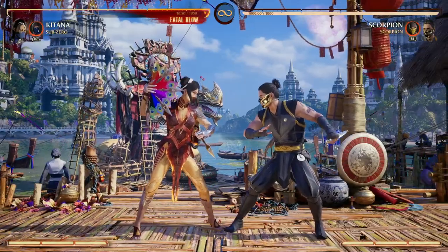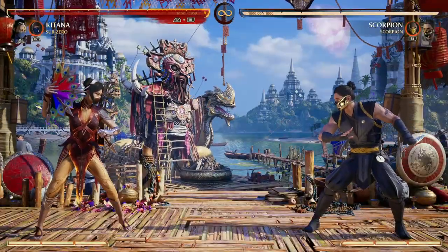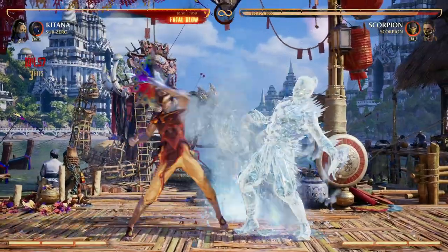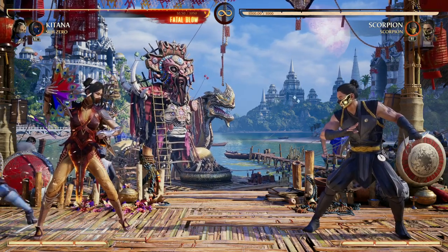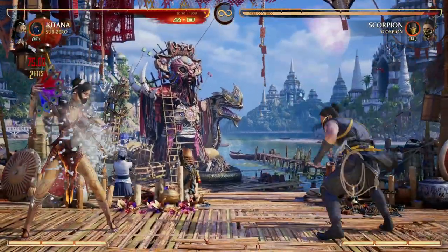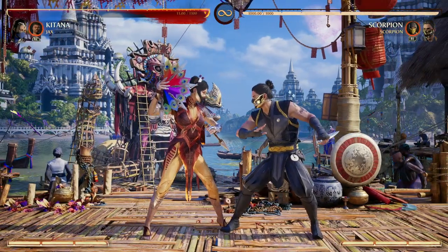The same thing applies to Sub-Zero as a cameo. The ability to freeze your opponent mid-combo and get the air set-up for your fans is just a 500 IQ play. You can also freeze your opponent mid-combo and set up your trap, so when they're unfrozen you're ready to go. Sub-Zero as a cameo also gives you projectile invulnerability, allowing you to set your traps without worry of being zoned out — big brain plays.